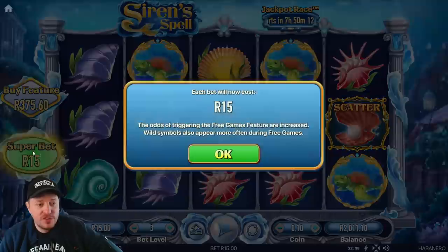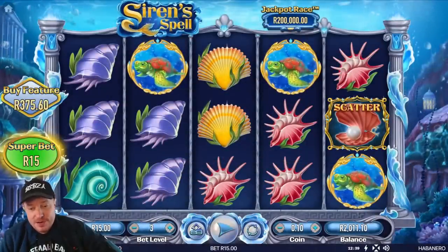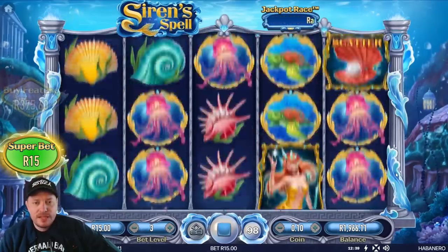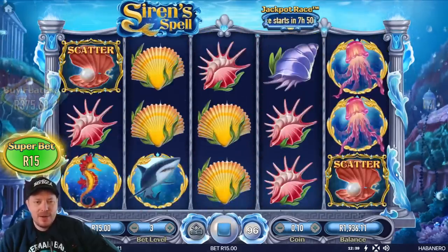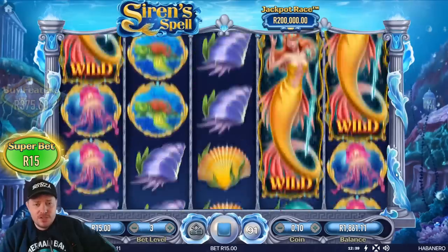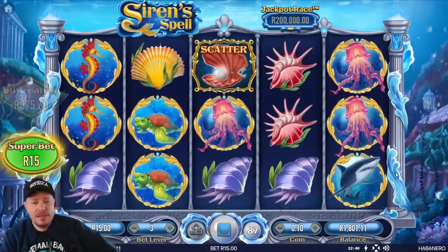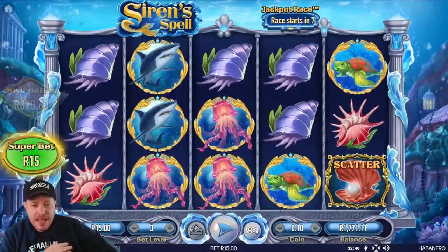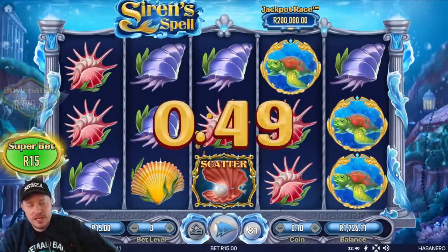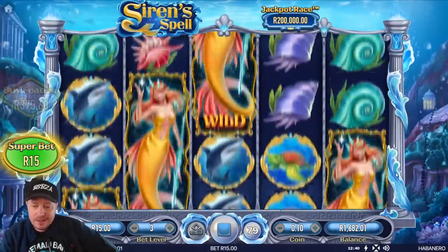What I thought we'd do is put on Superbet for 100 spins at 7 rand 50, so it's going to cost us 15 rand. Then whatever we have left, we'll take some normal spins, maybe at 10 rand. I've been struggling to get features even with Superbet on — I've had better luck with Superbet off, can you believe it? And the features I've had with Superbet start off so well and then just go down the drain. It's load shedding at the moment, it's always a bad time to play in my opinion.